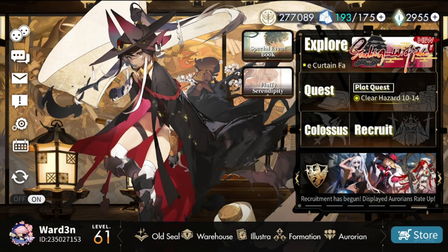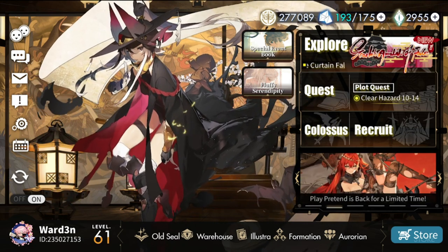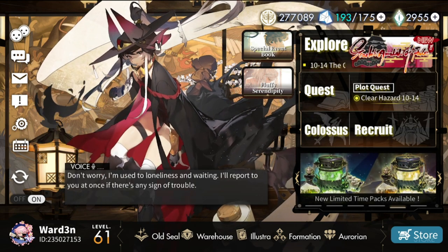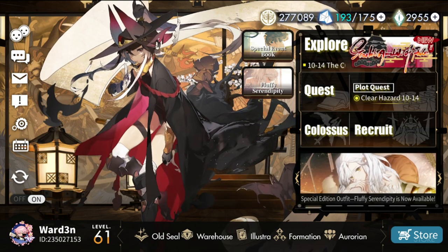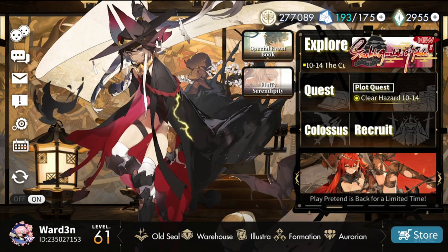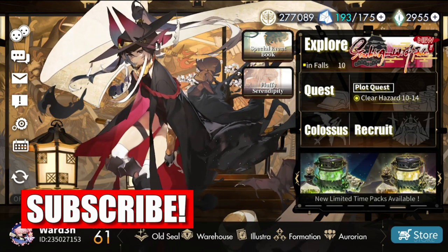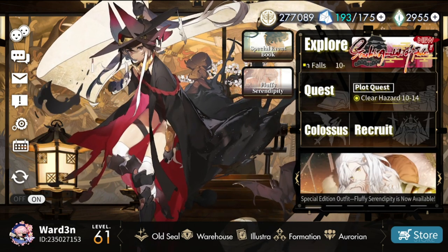Welcome to Alchemy Stars. Today is a discussion of Amemori team comps, which also includes the captain swap mechanic and chain combo strategies. This video can be long so timestamps will be in the description. There are four areas of discussion: skill discussion, Amemori-Kayano team, Amemori-Momo-and-Anzo team, and Amemori-Florine thunder team.